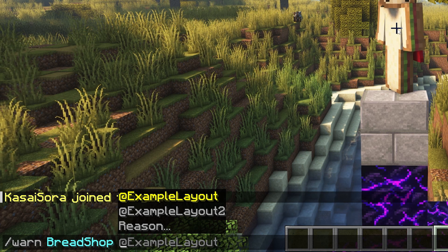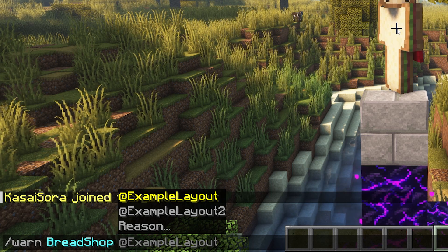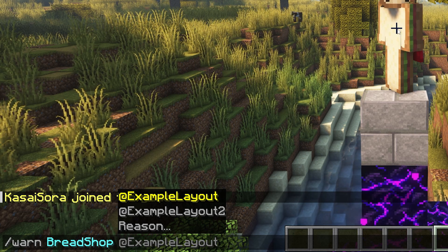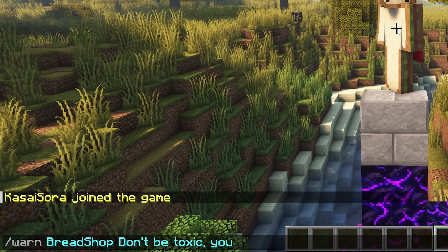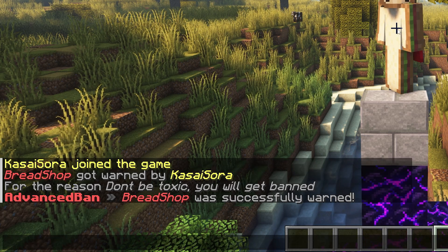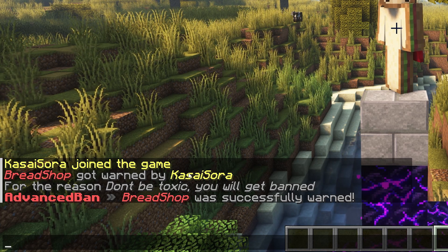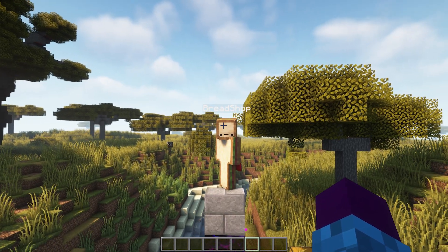So I'm gonna type slash warn, then Bradshop. After that, I have the choice between an example layout, example layout 2, or just give a reason. The example layouts are basically predetermined reasons you can change in the config, which I'll show later. For example, you could have the first layout say something like 'you've been warned for being toxic — change your behavior or a mute or ban will follow.' In my case, I'm just gonna type a reason: 'don't be toxic, you will get banned.' Then press enter, and there you go — Bradshop got warned by Kassasora. This message is public, so anyone on the server can see it. This was a permanent warning, meaning Bradshop is now warned forever.